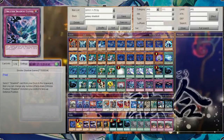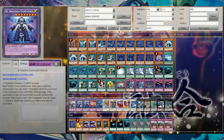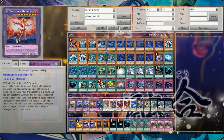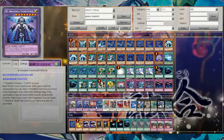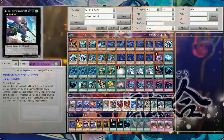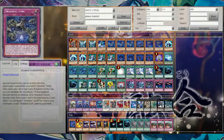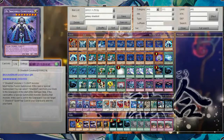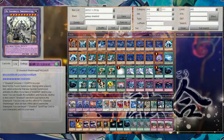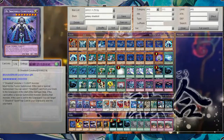Talking about the extra deck, we'll go straight into it. For our Shadoll monsters, we have 1 El Shadoll Shekinaga, 2 El Shadoll Constructs, 1 El Shadoll Grysta, and 1 El Shadoll Winder. Now these are very bare bones — my extra deck hasn't really changed at all. The only reason I had to cut these down is just didn't have enough room, and between Call of the Haunted and Soul Charge the two Constructs work pretty well. Honestly, I think I'm cutting Grysta for the third Construct, because we go into it so often.